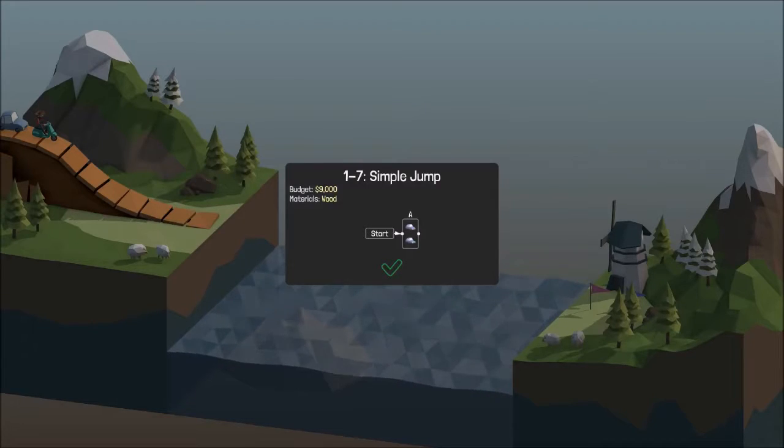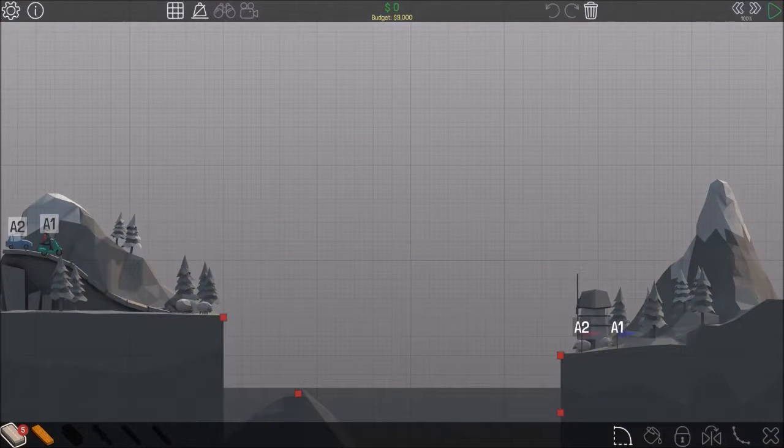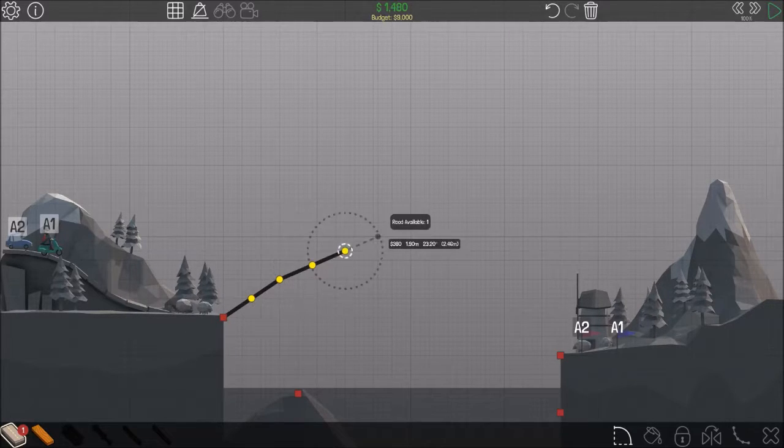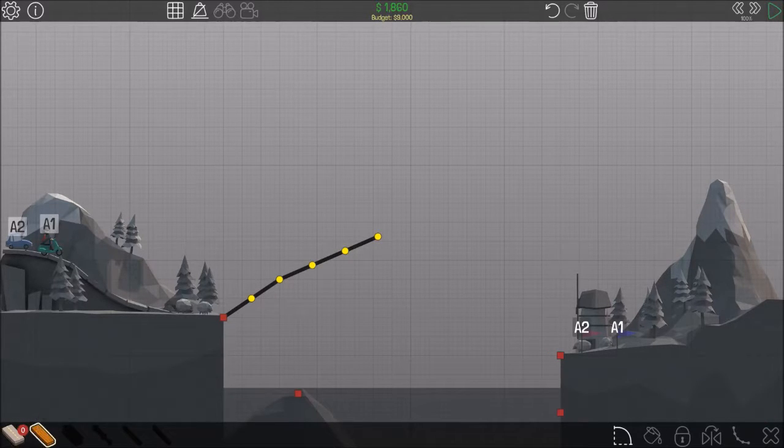Simple jump? What the hell is this? I've got a scooter and a car. They've got to jump. I'm limited to five pieces of road. Let's make that go really high then. Is that going to work? Just put a load of wood across it like that, I guess. Now I know you can put wood on the road. That makes it a bit more easy, I reckon.